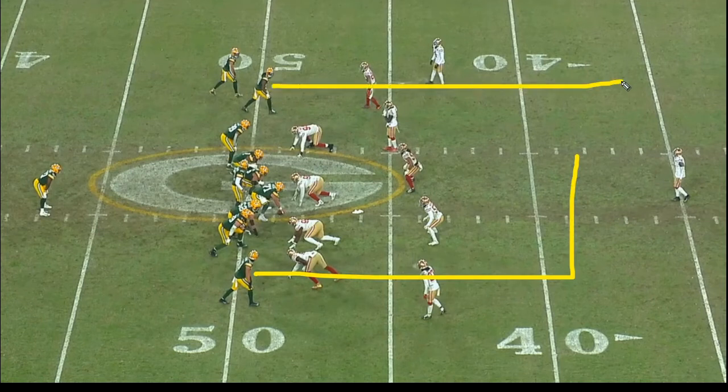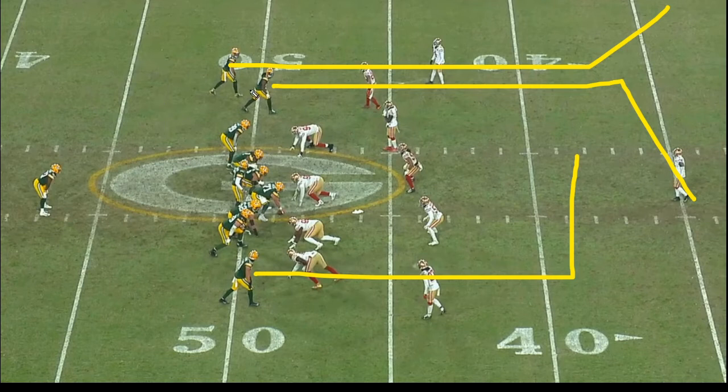Instead of a simple vertical, the Packers use their divide concept, which they've used quite a bit, and they usually throw a flat underneath that as well. They've never actually hit those divide guys — they started doing this about halfway through the year. What usually happens is those routes push back the defenders and you hit the flat route or two flat routes underneath. In this case they're pairing it with drift, which works naturally because you want a vertical from the other side anyway. So you're taking drift and dressing it up a bit, pairing it with a divide concept on the other side.